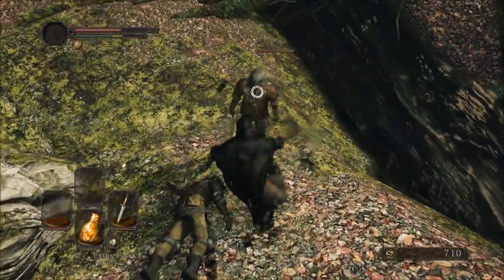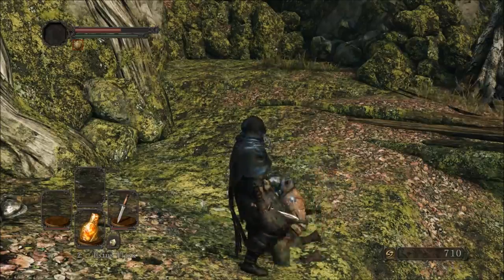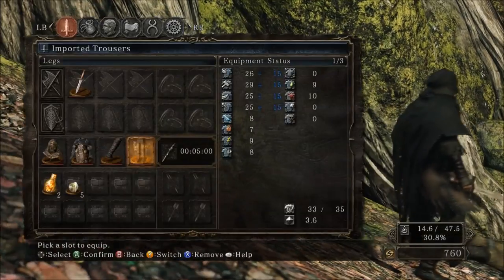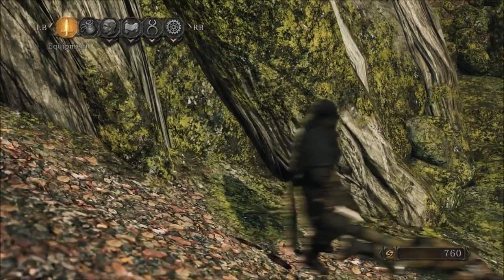The axe guy hits really, really hard, but he's also really, really slow at attacking, moving, and all sorts of other various things. So what did we get? We got a hollow infantry helm. I'm not sure what all we've got so far. No other weapons at this point.